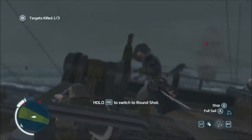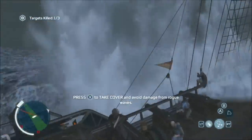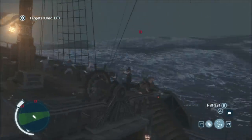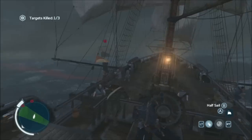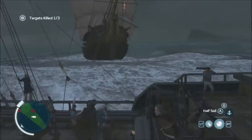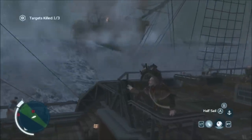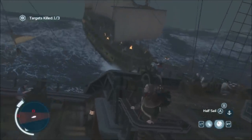He's coming straight towards me now — that's perfect. When it says 'hold RB to switch to round shot,' you know you've taken the sails down. Watch out for rogue waves and don't forget to take cover. As long as you're not riding alongside the boats, you shouldn't have too much trouble with the other ships. What you want to do is come up just in front of them and get a broadside onto their prow — onto the front of them — and just open up and lay into them.